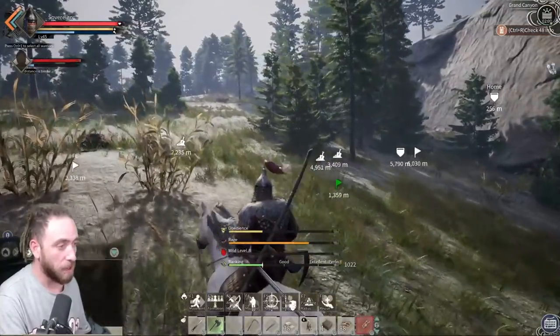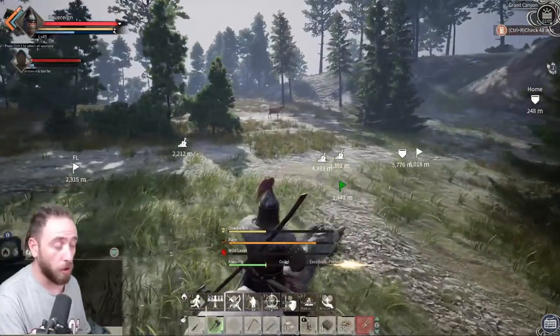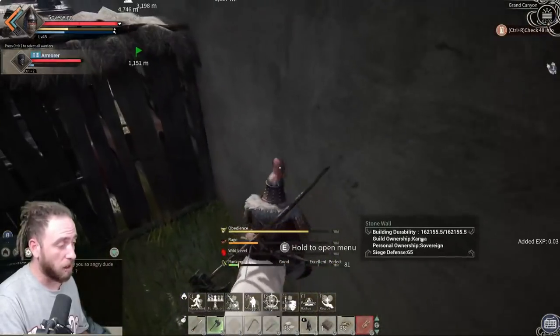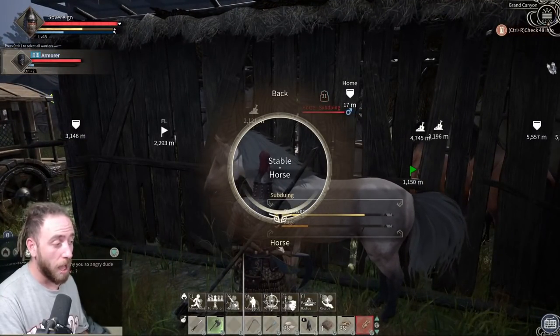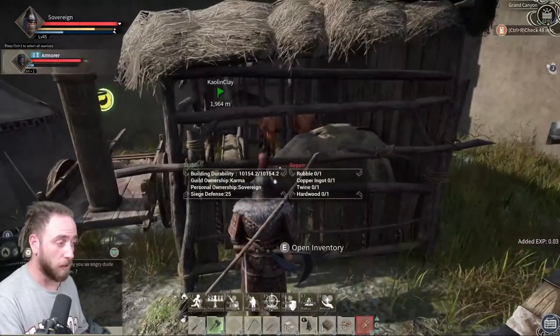Hopefully I can get this to the base before it tames so I can show you. When you get inside the base, run it towards your stable. You could put fences up with a gate so they can't run away. Jump off the horse when you get close to the stable, hold E on the stable, select 'put horse in stable', click horse, and boom - the horse is now inside your stable.